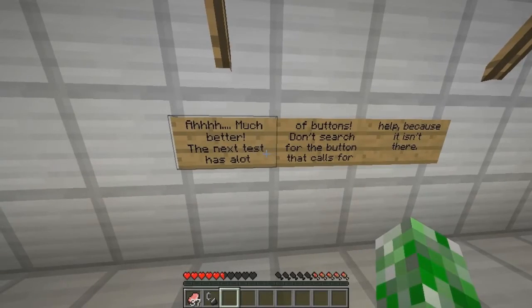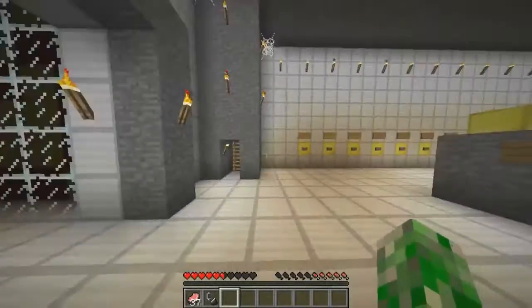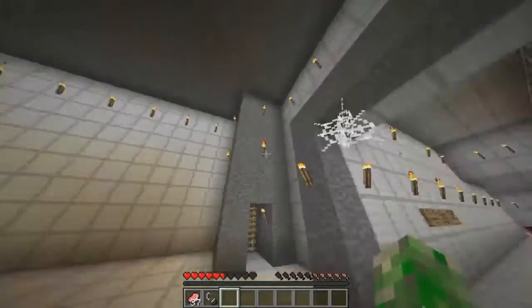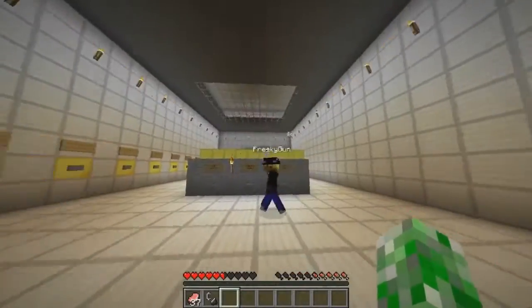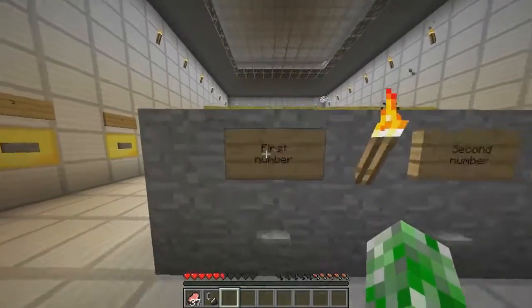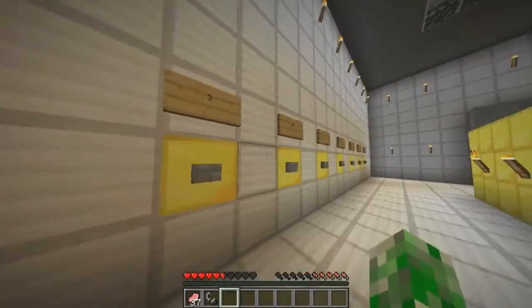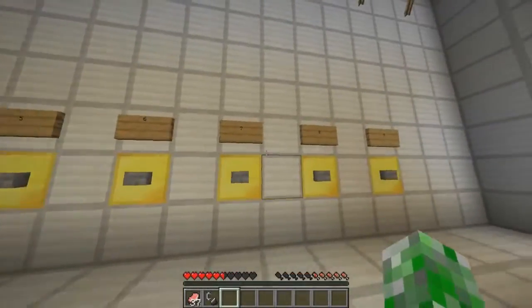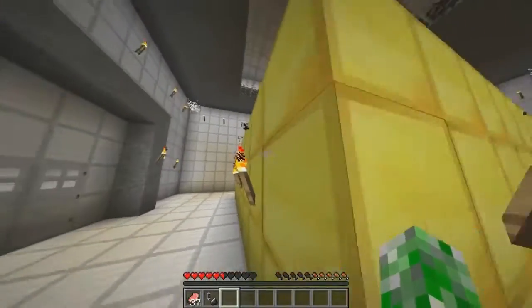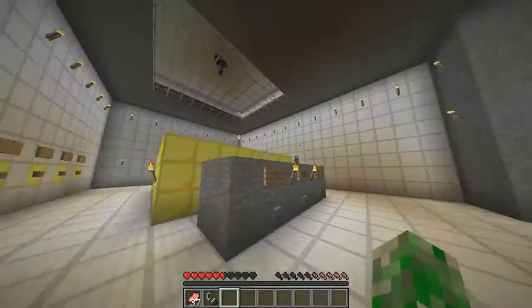The next test has a lot of buttons. Don't search for the button that calls for help because it isn't there. So there's some ladders and a bunch of buttons — third number, second number, first number — and then a series of buttons with numbers above them. And there's a viewing platform up top that looks down.